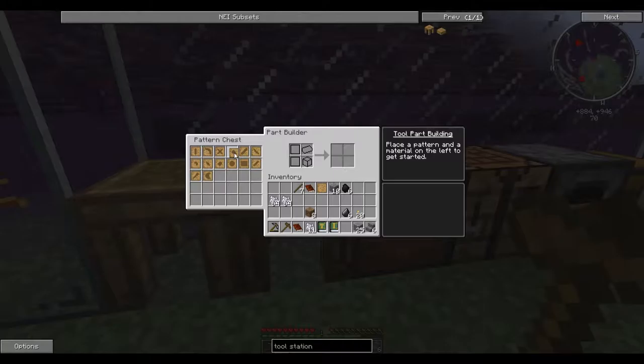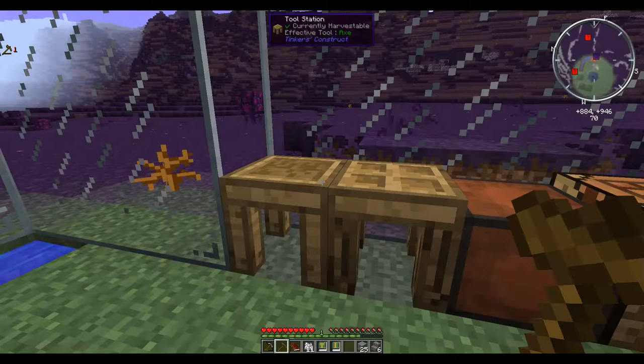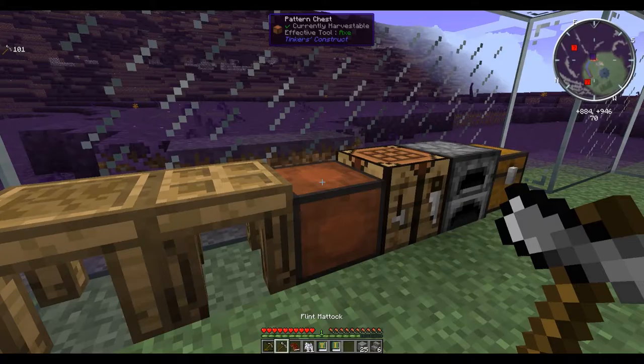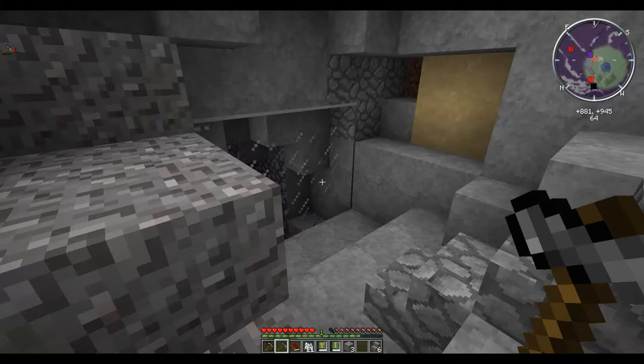Oh look, a pattern chest. Wax head. Flint, please. Flint axe head. And then a shovel. Stone shovel head. And then what else did we need? And then just a stick. There we go. Stone head, axe head, stick. And there we go - we got a flint matic. Get rid of the old one.